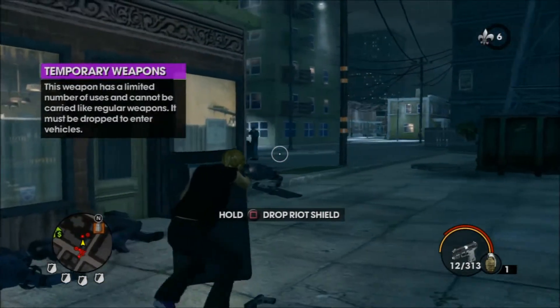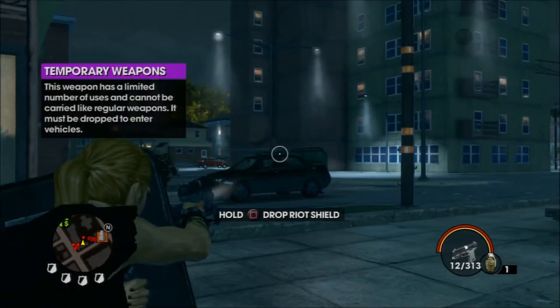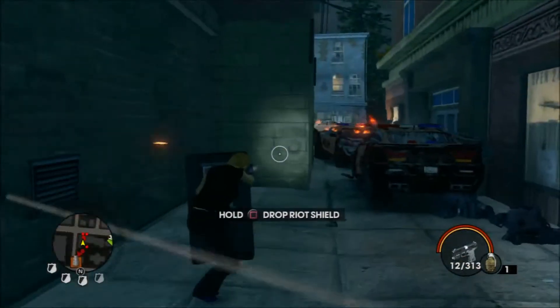The Wild Shields can be used for defence — they're only a temporary device that you can use. You can take it back to the Crypt and equip it later.